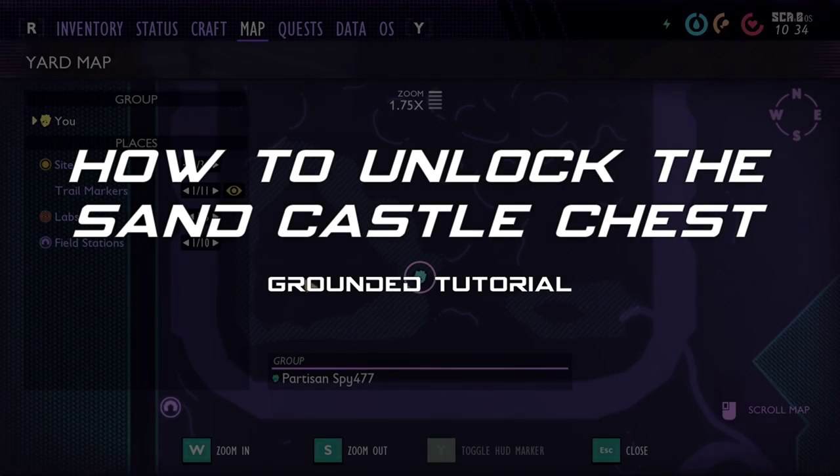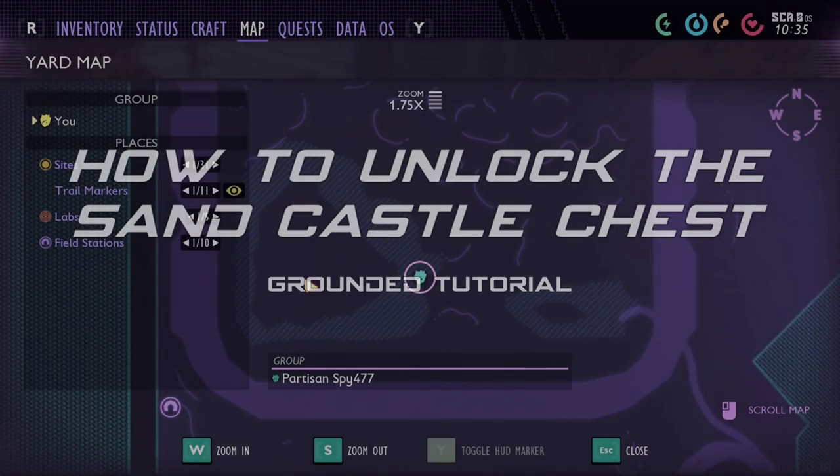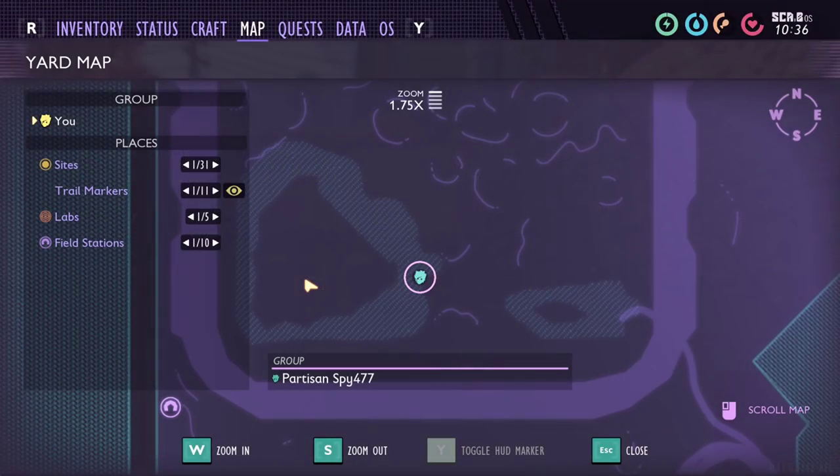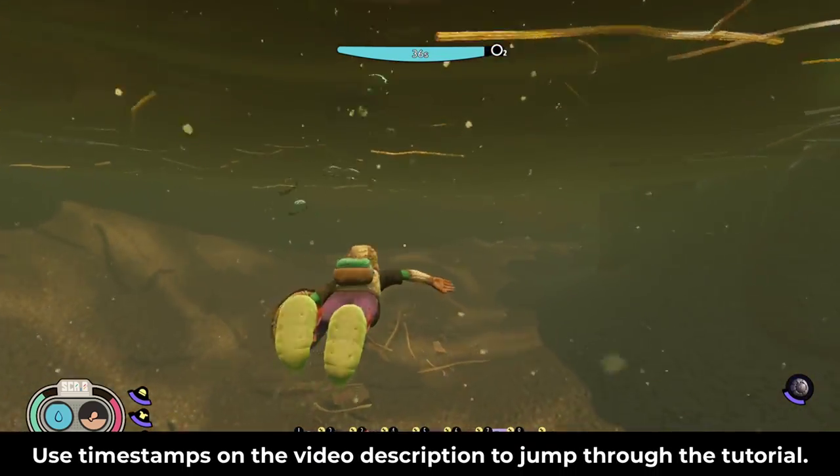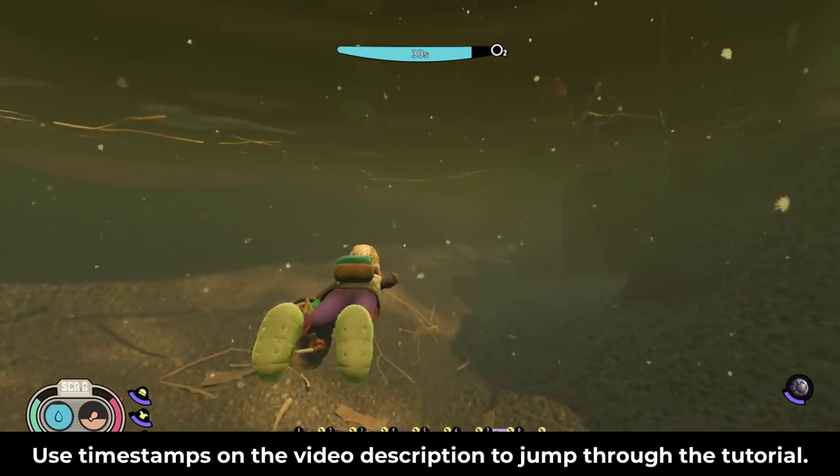How to unlock the sandcastle chest with the melted moat key. This is a small part of the Grounded 0.11 update, hot and hazy, but it is surely a cool one.